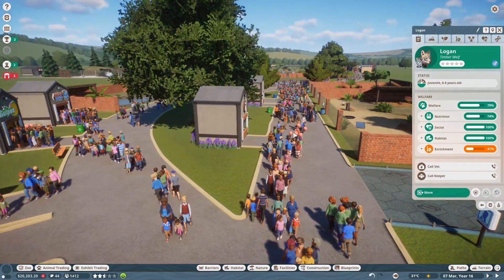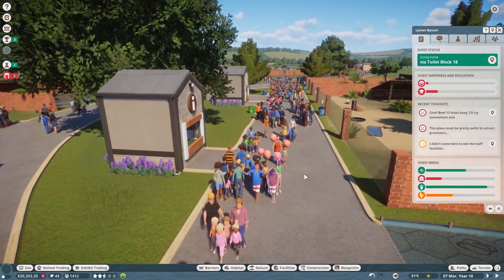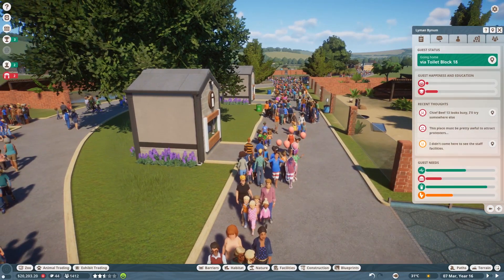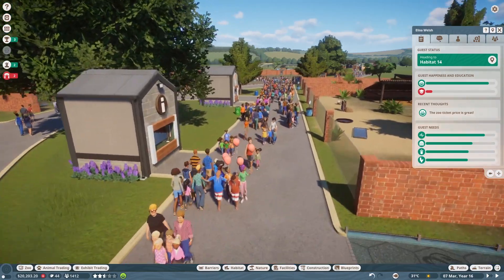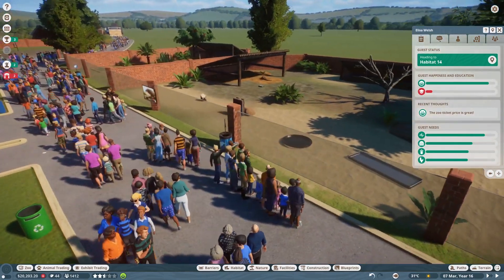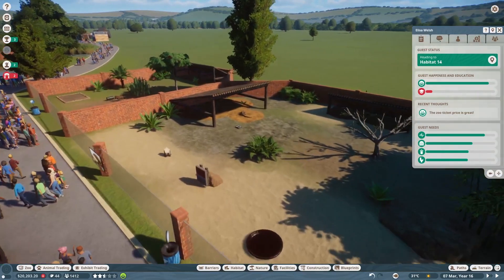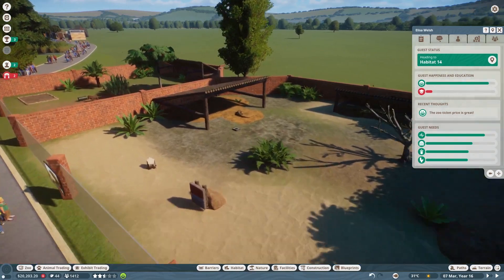So when you walk in, all these people — look at how many people are so happy to be here! Like these guys with balloons! He's a little... okay, he's not so happy. But these guys walking in, they're so happy! So we go in, and there's the information center, but then to our right will be the Komodo Dragons. I have a bunch, actually — not gonna lie, there's a bunch.